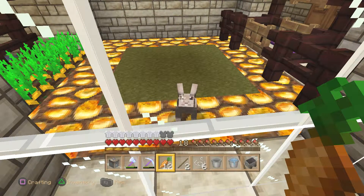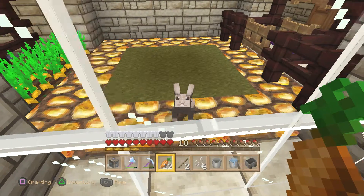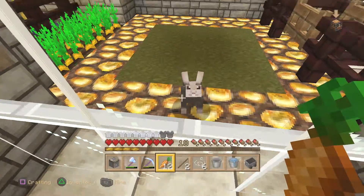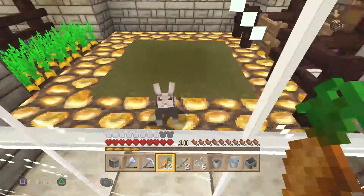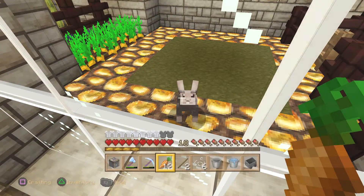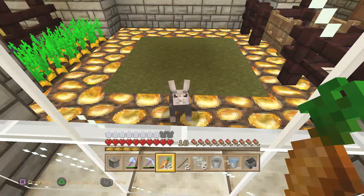I know cats scare away creepers and dogs will go after skeletons, but I don't know if the rabbit does anything. By the way, there is no longer a killer rabbit — apparently it scared children and Mojang and 4J took that out of the game. Also notice these rabbits are much smaller than the PC equivalent.